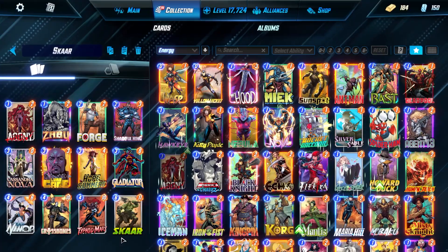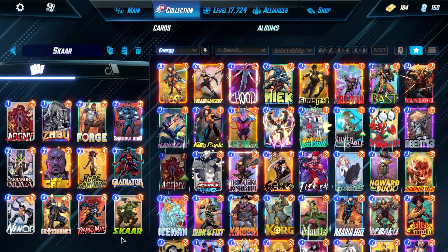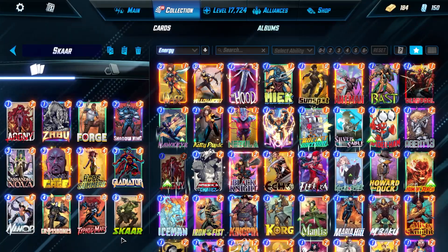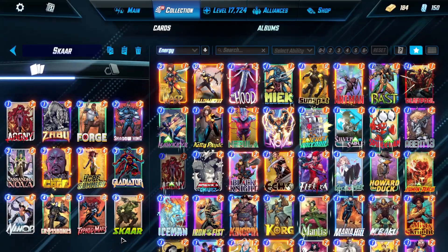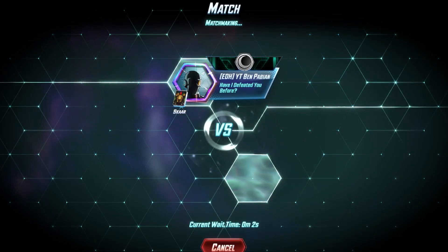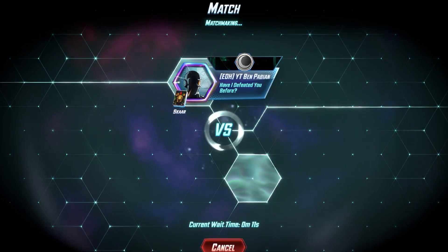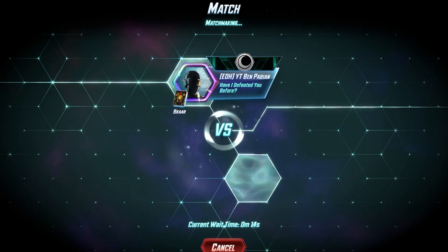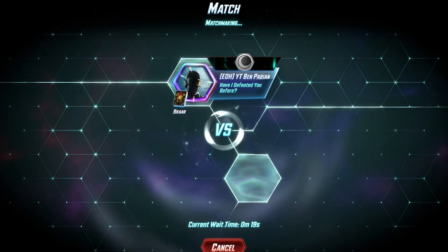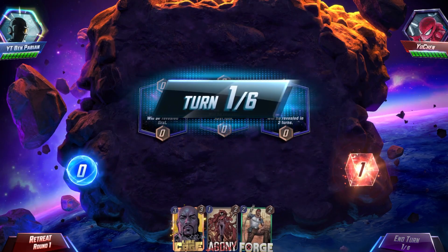I am really enjoying this deck. It focuses on getting 10 power cards out onto different lanes, and then at the end of either turn five or turn six, playing Scar for basically nothing. The whole point is to try and get these cards as big as possible. It's super fun because the only real counter is Shang-Chi, and Shang-Chi can only really work on one lane. So by the end of the game, you have a lot of power across all locations.